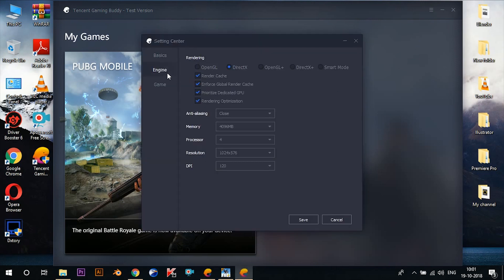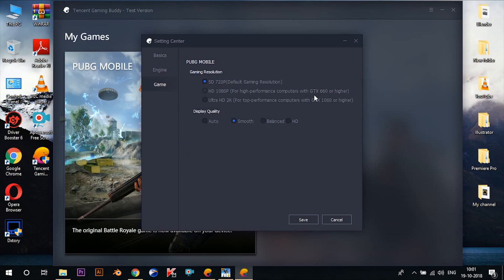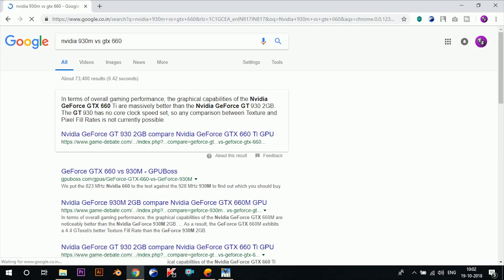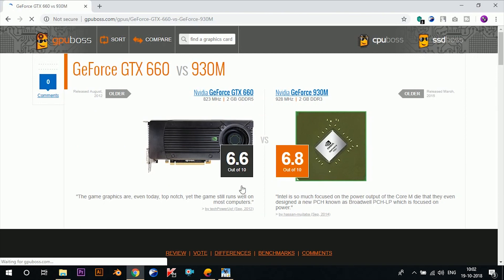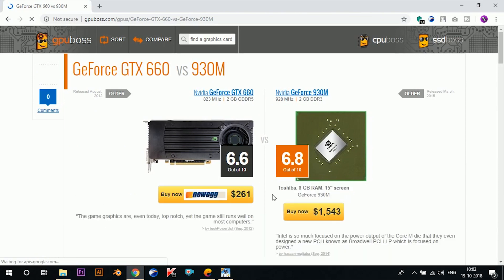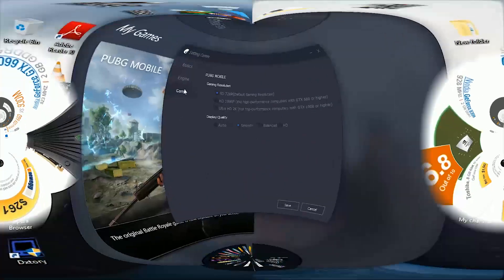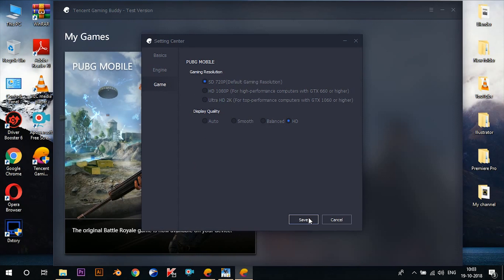Now for those of you who have a graphics card: check prioritize dedicated GPU, change anti-aliasing to balanced, DPI to 160, and resolution to the maximum resolution your system supports. Under the games tab, change the gaming resolution to HD 1080p if your GPU is capable of handling the emulator — it's noted here that your GPU should be higher than GTX 660. To find out, just Google your GPU against the GTX 660 and you'll get the result. If your GPU is powerful enough, select the HD option; otherwise leave it at 720p. Don't forget to change the display quality to HD since your graphics card will be capable of handling the HD textures.